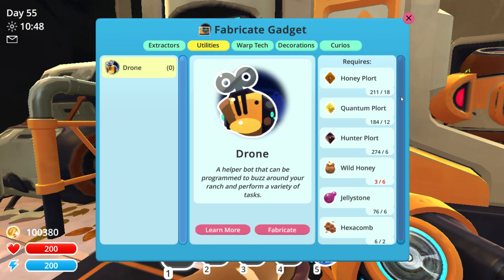If we head over to the utilities tab, as you can see here for the drone, it tells you exactly what's required to start fabricating some of these drones. At the bottom there is wild honey, jelly stone, as well as hexacomb. So those extractors are going to be used to start acquiring these resources needed to fabricate this drone.